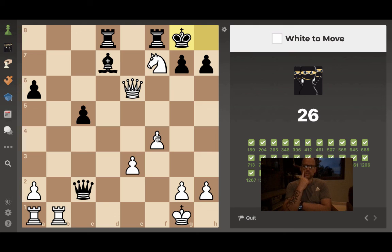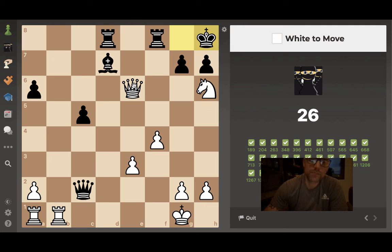This looks like a smothered mate — I've only had one in a game across 3,500 games, but you see it frequently in puzzles. Knight to h6 is a double check — the king always has to move and only has one square, heading to h8. We bring our queen down to g8 check, he's got one move which is rook takes, then our knight comes back to f7 and his king is smothered. If this was a queen instead of his rook down here, when you do knight f7 check his queen just takes it — so watch for that.